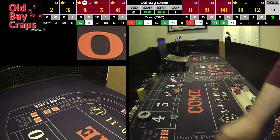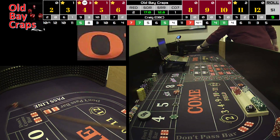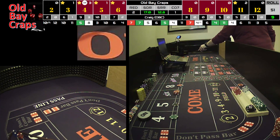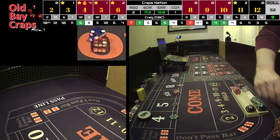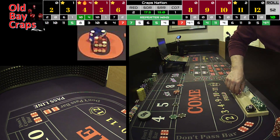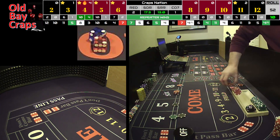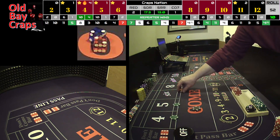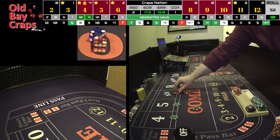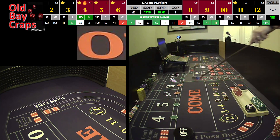Same set dice out — that hit right before the 12. That was a 2, but got a hard 4 — that was the point, everybody! That's going to be 100 for 2. Puck's going to come off. Going to win on the pass line — we had 10 on it, so we're going to win 10 and take it back down to a $5 bet. We're going to bring $315 back to the rack.